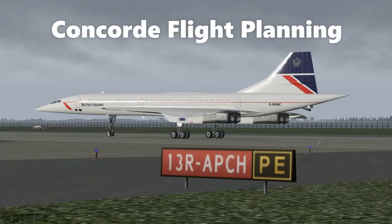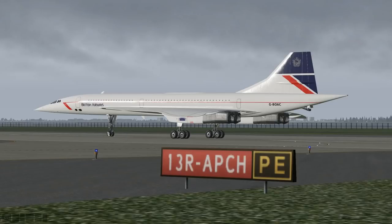Welcome, SimCaptains. We're here at runway 13R at JFK. This is a typical departure airport for Concorde. We're going to be setting up a flight plan to Heathrow, so let's get inside.